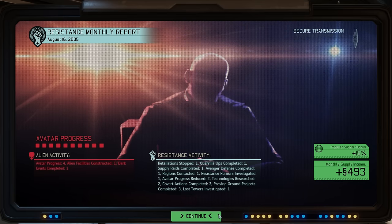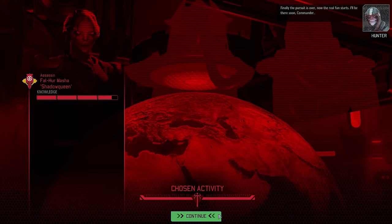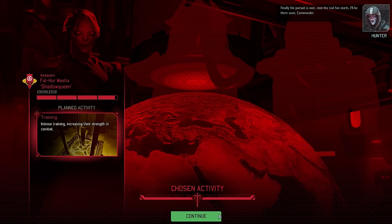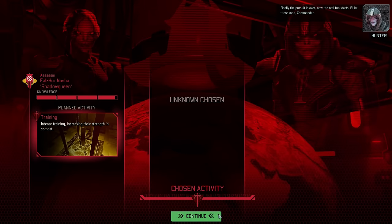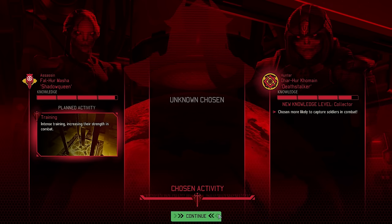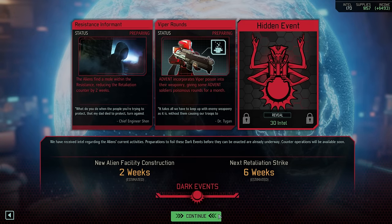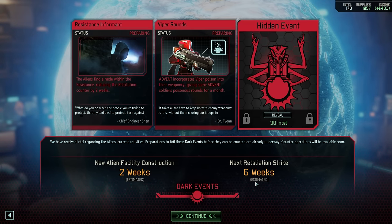Despite the aliens gaining 4 points of Avatar Project progress, the council seems to be happy with us. And indeed it does feel like at the moment we have things well under control. So both the Assassin and the Hunter are very close to maxing out their knowledge bars, and I'm actually tempted to let at least one of them also reach that point just for the sake of full completion. Meanwhile, let's take a look at dark events, where we have Resistance Informant, which I think would be acceptable.